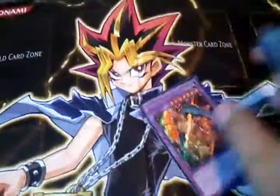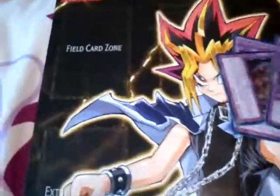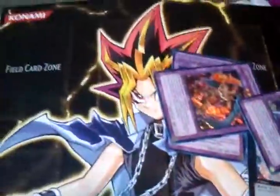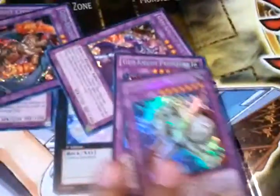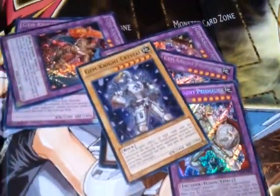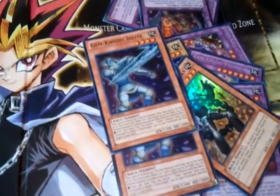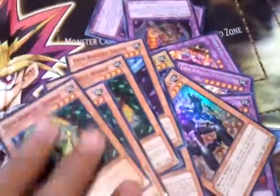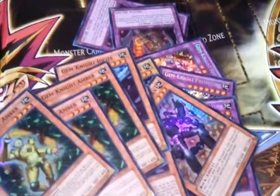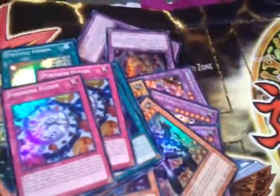Here comes some of the nicer stuff. I got some Gem Knight stuff. I pulled a Pearl, 2 Citrines, 1 Amethyst, 2 Prismira, 1 Crystal, 1 Obsidian, 2 Iolites, 3 Ambers, 3 Particle Fusions, and 2 Pyroxene Fusions.